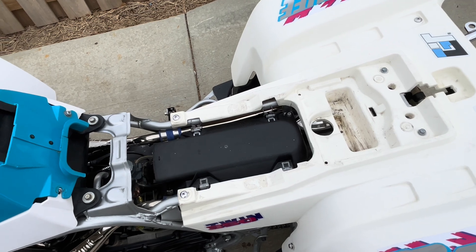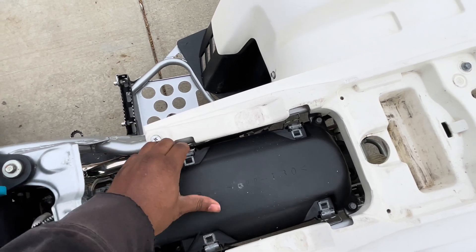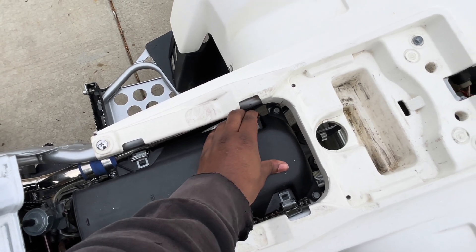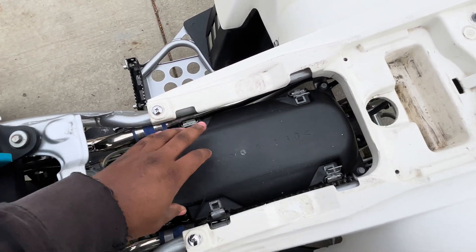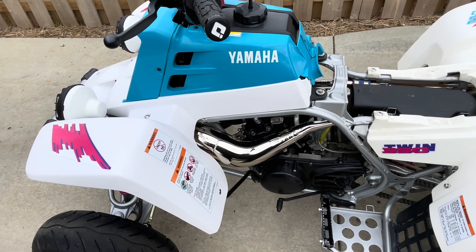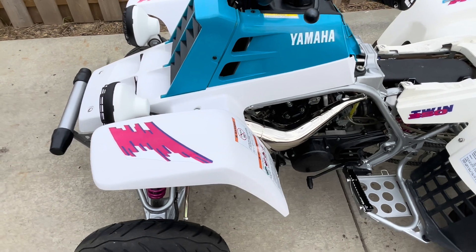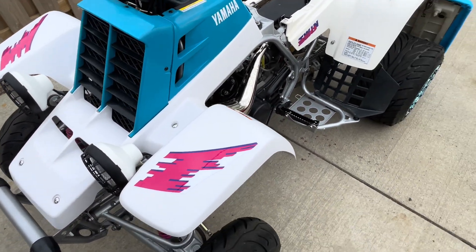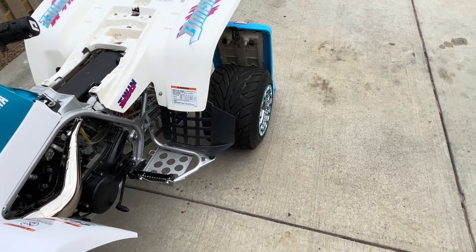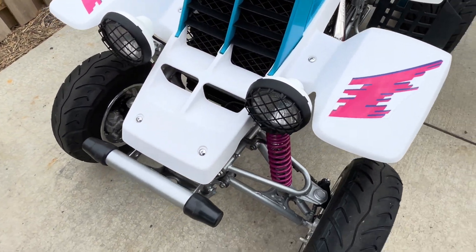He told me $3,500 — I couldn't believe it bro. But I'm keeping my cool, like okay that ain't bad, trying to sound like he ain't basically giving me the bike away. Then I'm asking him what extra parts he's got — he said I mean I just got a couple extra parts, nothing too major, kind of brushing the question off. I was like okay cool, because I already had DMCs, I already had OEM 92s, I already had a Cascade seat cover in my storage unit, and I already had white headlights.